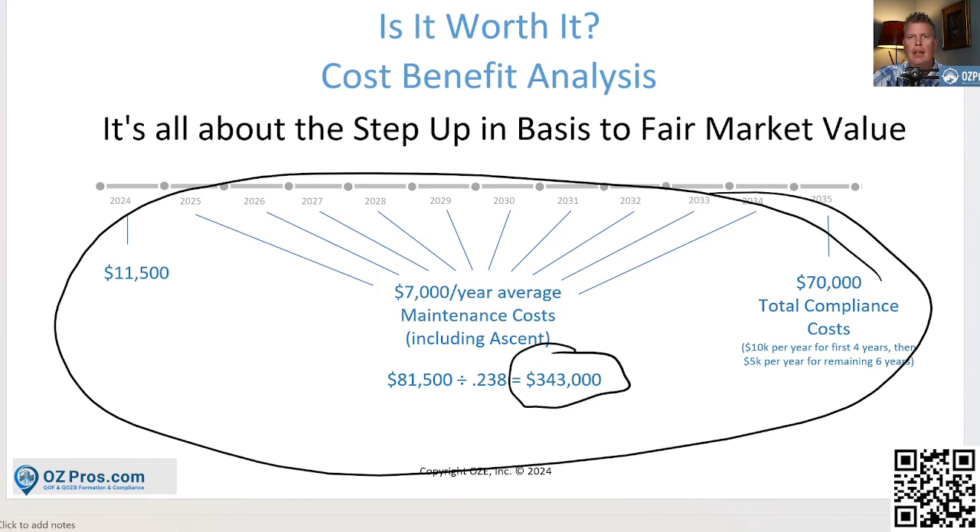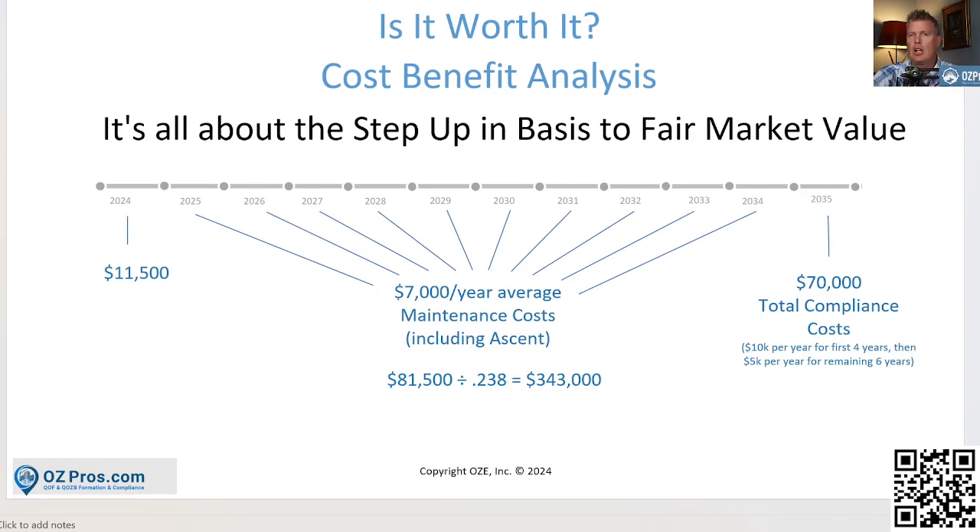If you outsource it completely and let the OZ pros handle it, that's the ideal path. If you're making less, maybe it makes sense to try doing it on your own. But the general point is: if you're doing a deal that's at least $350,000, you're going to make money by doing it in an opportunity zone — and if you can do an OZ deal, you'd be crazy not to spend the money to get it done right.